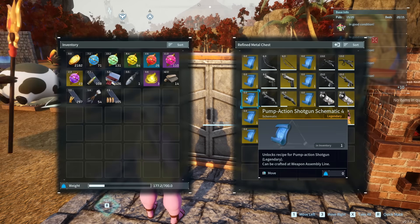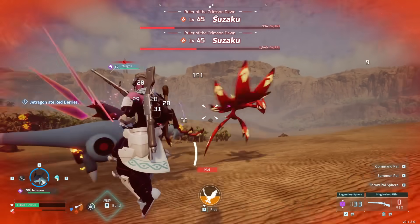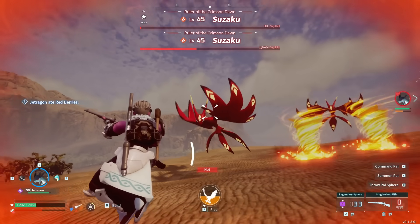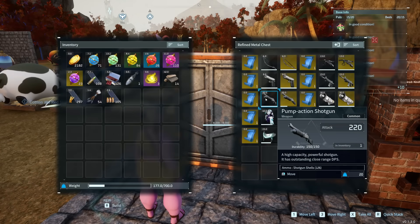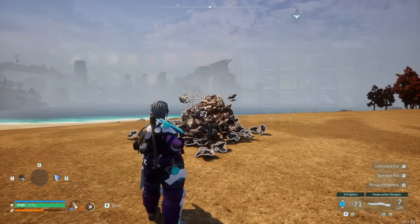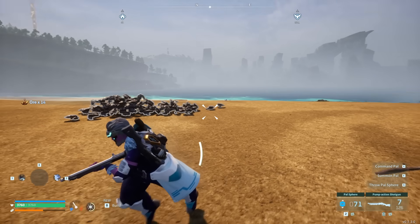Moving up on the scale of guns, we have the legendary pump action shotgun schematic, and this one comes from a much higher level boss — the level 45 Suzaku, located in the desert at the northeast side of the map. This one fights in a big open area, which means it's hard to find cover, and the higher level obviously makes it harder to cheese by just outscaling the boss. We're definitely not in the territory of fighting three at the same time anymore. The reward though is pretty outstanding: the base version of this weapon has 220 attack and 8 shots before you reload. The legendary version has 385 attack with 12 shots — a really massive increase on both fronts. This was already personally my main weapon, so I absolutely recommend going for it.